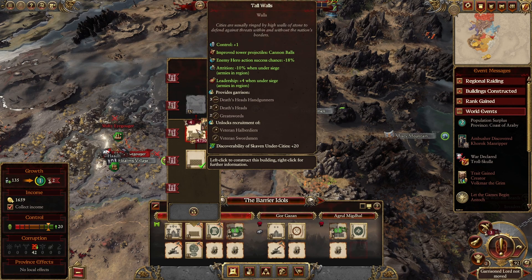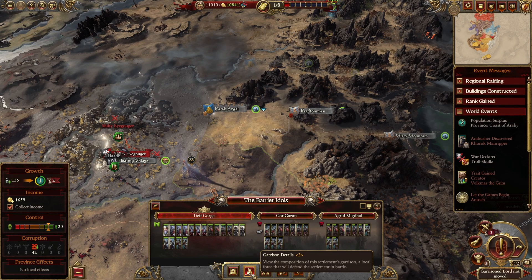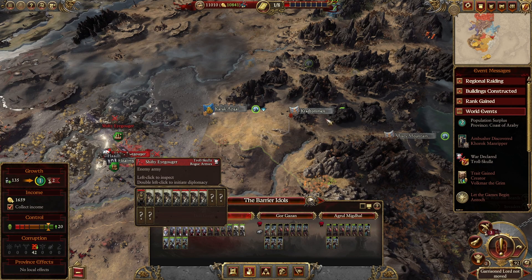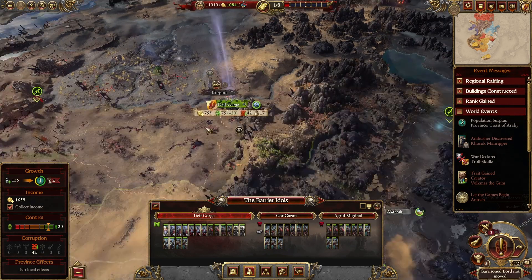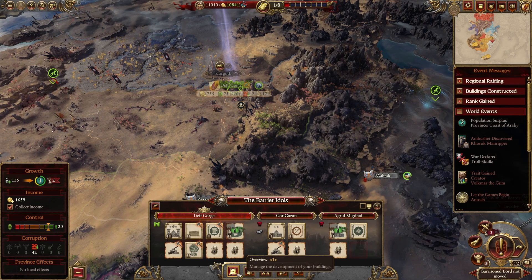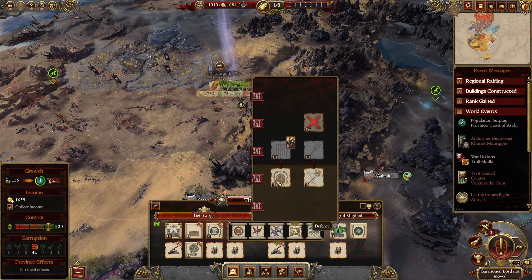We'll make this a recruitment ground up here. That'll take four turns. What's the garrison here like? How can we hold against army after army of trolls? Not without serious reinforcement. First things first — let's get two garrisons here.